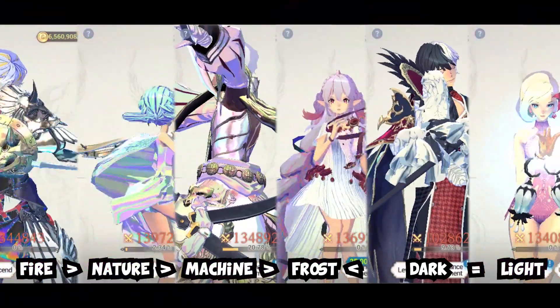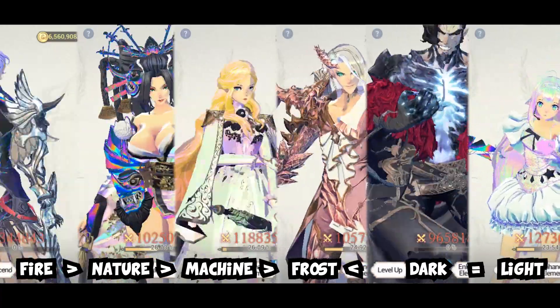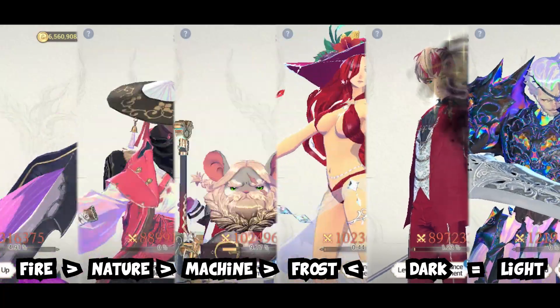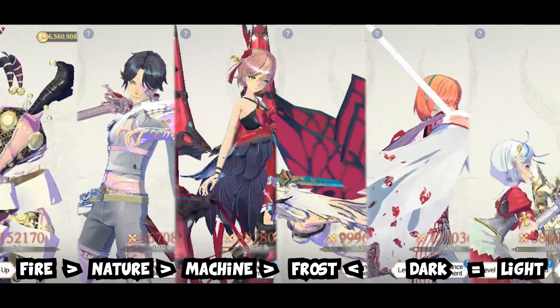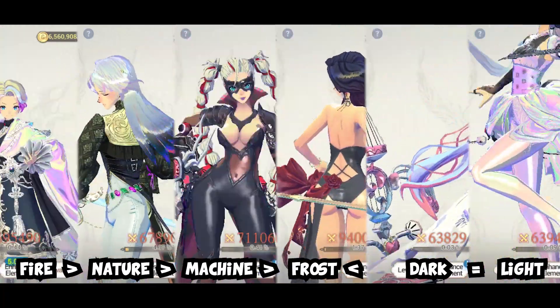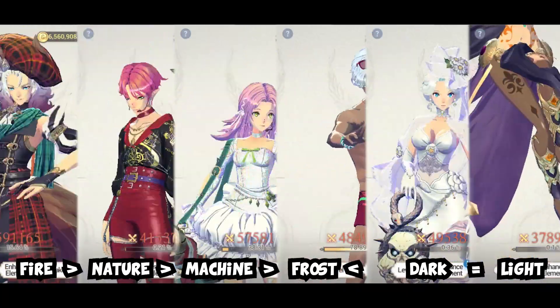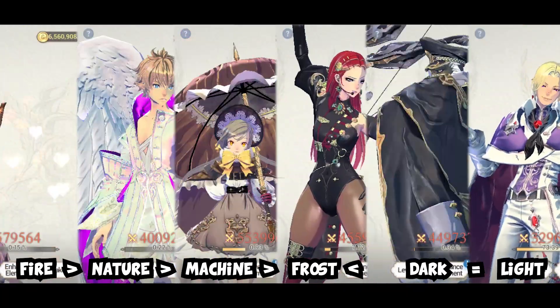Fifth is the element strengthening or element effect increase. Like in most games, fire is usually stronger than nature and so forth. If you attack with a superior element, the critical hit chance and the damage applied will be higher, while if you're being hit by an inferior element, the evasion of the hero increases — which doesn't really make sense since dodge now still hits the hero rather than evades.